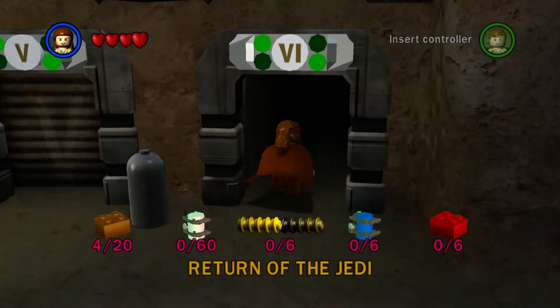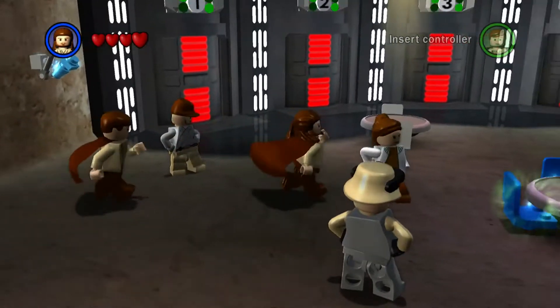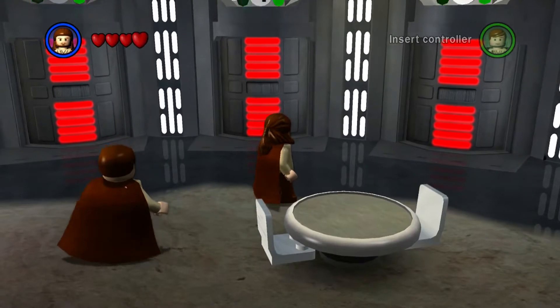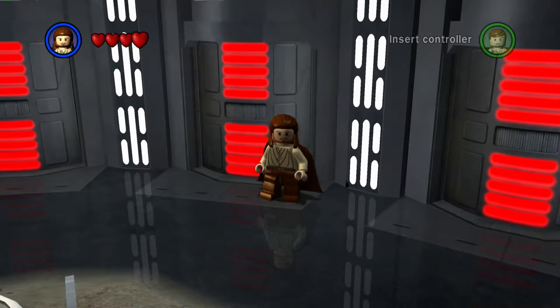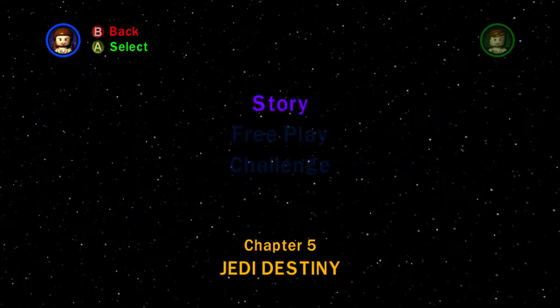Anyway, in the last episode we've done the two longest levels in the game in my opinion: Speeder Showdown and the Battle of Endor. In this episode we're going to go over the last two main levels and then we'll be finished with story mode at least. So first off is Chapter 5, Jedi Destiny. Let's get on with this.